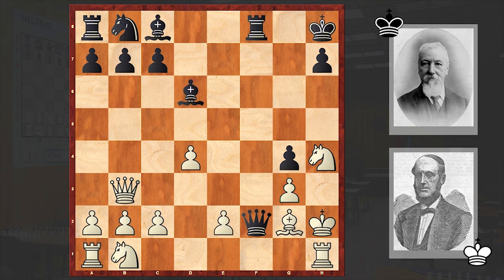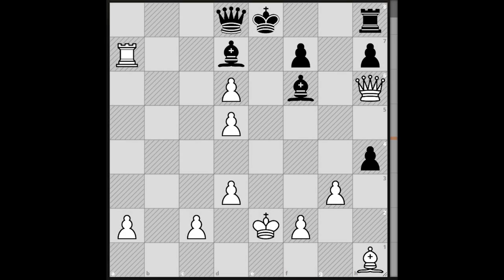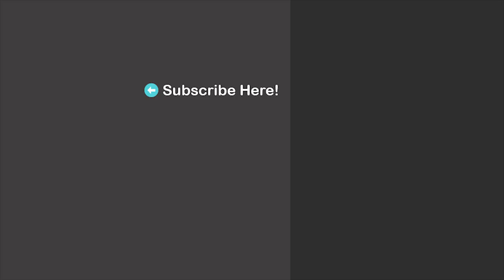The final rook sacrifice is really very nice and I hope you enjoyed this chess miniature. There is also a chess puzzle for you where the task is to find the winning line for white. Note that black has already moved his king and can no longer castle. We'll wait for your answers in the comment section. Feel free to check out my earlier uploads as well. See you in my next video — take care.